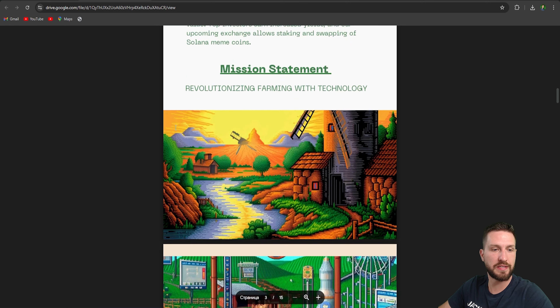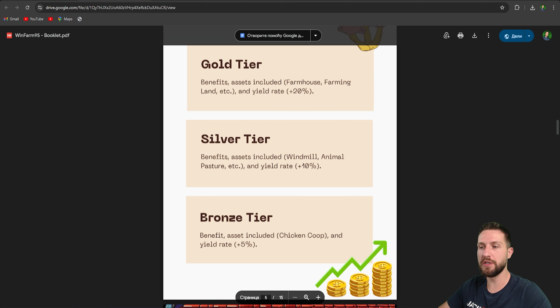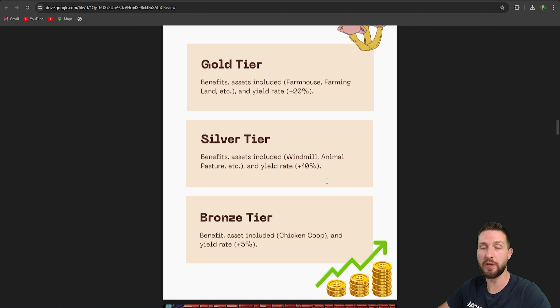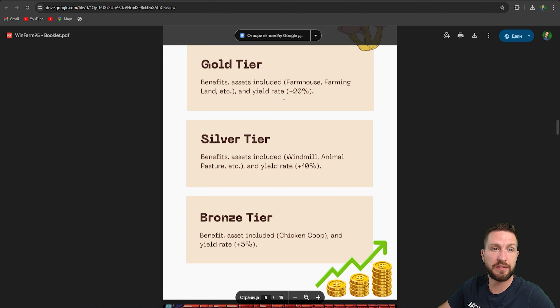WinFarm95 has an amazing tier system — very important to mention. We have Gold tier, Silver tier, and Bronze tier. The more you deposit in the DeFi farm, the higher your tier and the more perks you unlock. The tiers affect all aspects of WinFarm95 including the DeFi farm, WinCoin, virtual farm, NFT-based features, and the WinFarm exchange. For example, the Gold tier yield rate bonus is plus 20%, Silver is 10%, and Bronze is 5%.